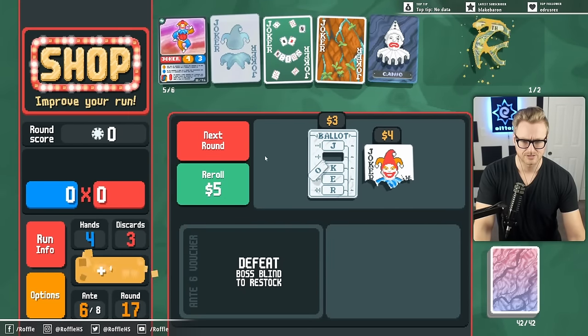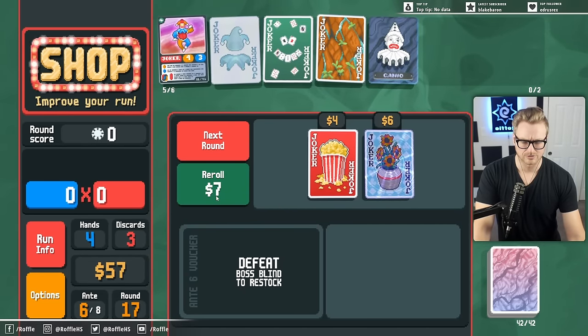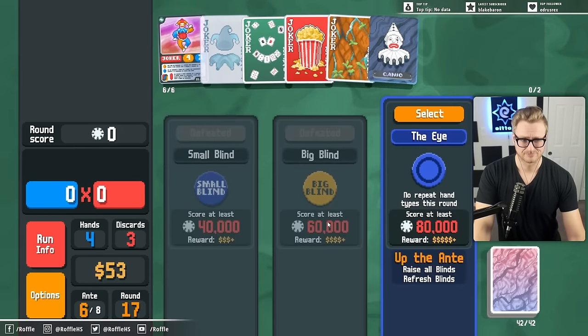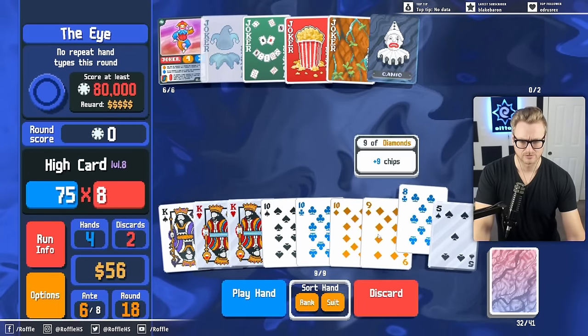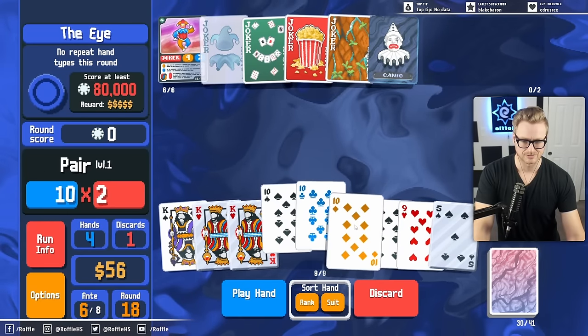Let's sell out of these and roll. Not sure what we're looking for - we're looking for Baron and Mime. I guess we just take this since we have room now. Kill this. Look for some more Kings. I'll just play this hand.